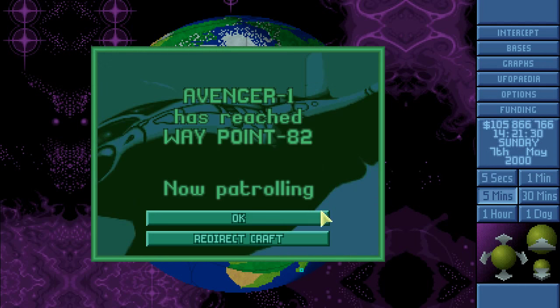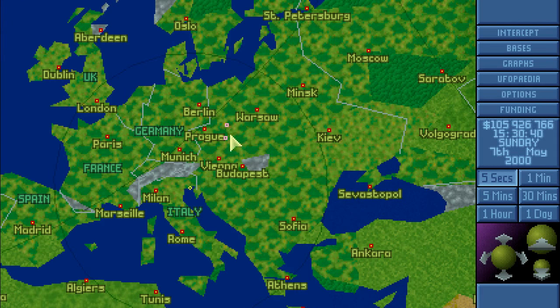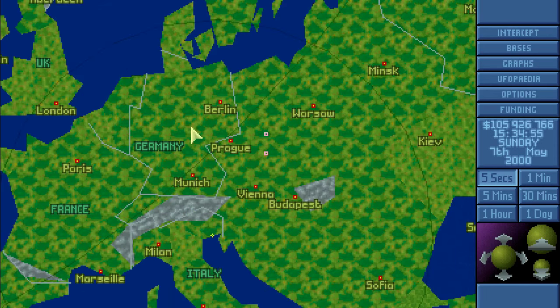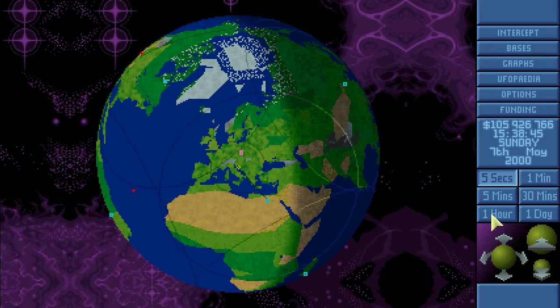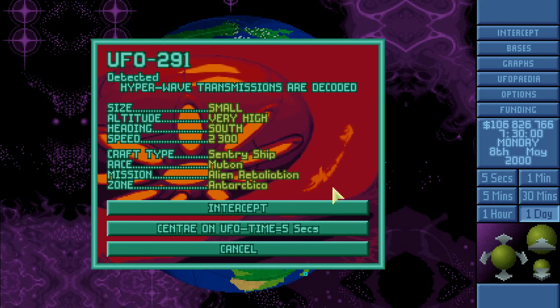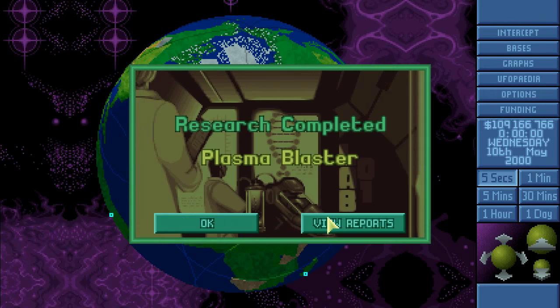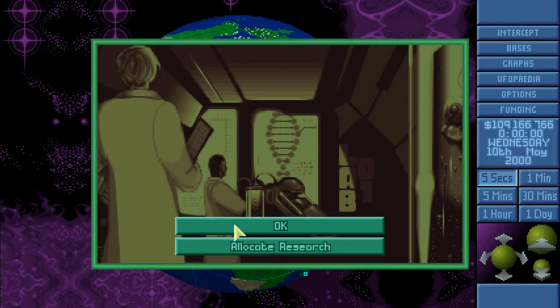I wanted to check the base Avenger - where do you think it is? I think it's in Spain - no, they really like this area close to Prague. This will be like the third base close to Prague - I wonder what they want there. Retaliation, just find me already. Plasma blaster - this is a devastating anti-armor weapon based on plasma technology, vaporizing everything around the impact point. Excellent.